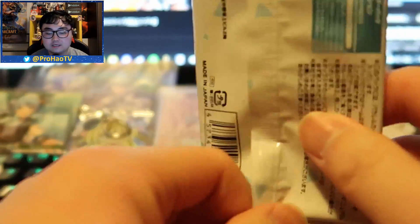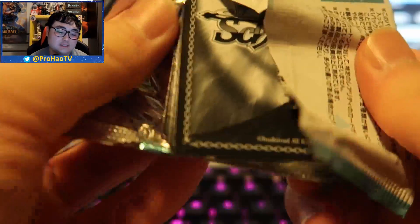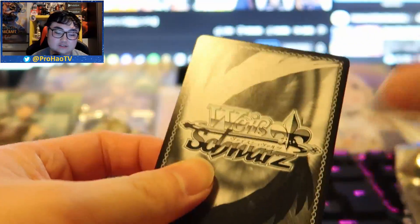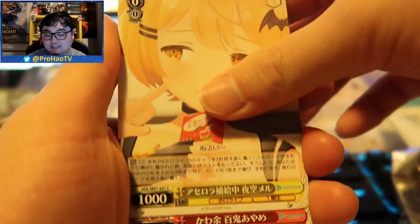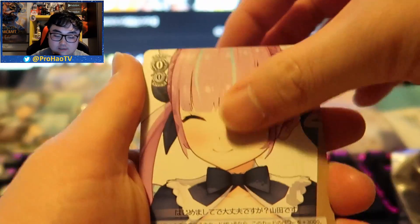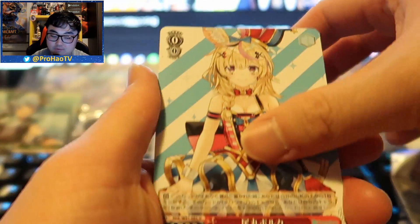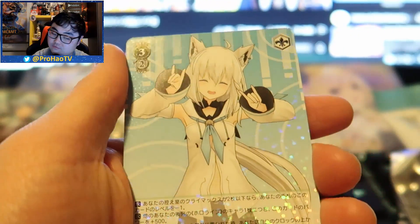Last pack from the right side — let's see if the right side can come clutch. I somehow saved the last card for the last pack, but I'm not sure if that's the case. Here it comes: Rushia, Aqua, Aqua again, Polka, Mel, and on the end Fubuki.